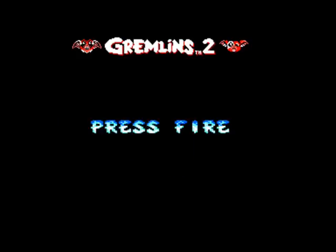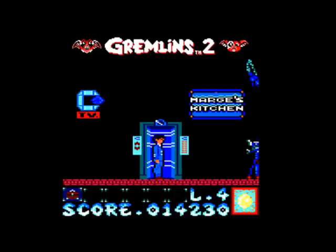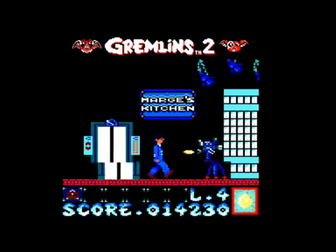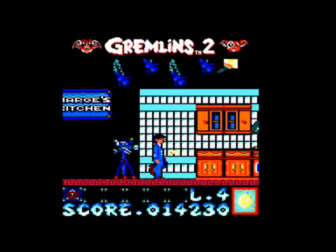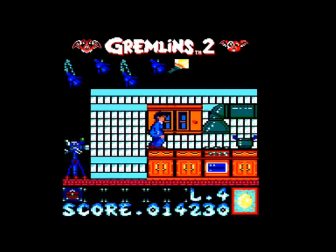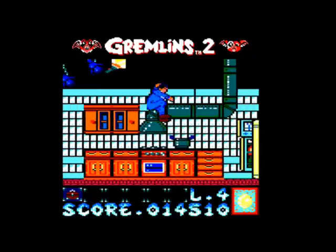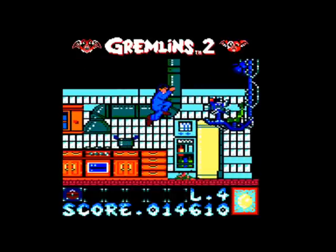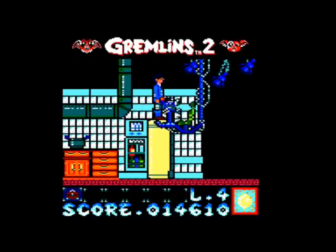On to level two — which is the TV set level, or Marge's kitchen. We've got lots of gremlins in all the ovens, cookers, fridges and stuff, all coming at you. Again, some lovely graphics though.